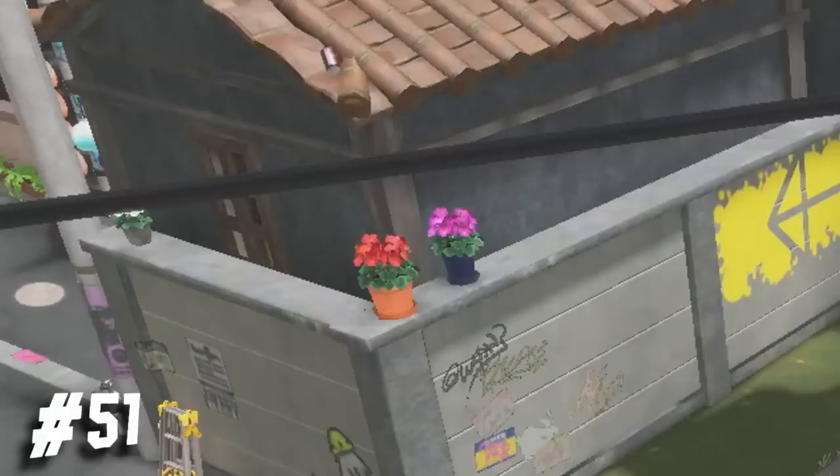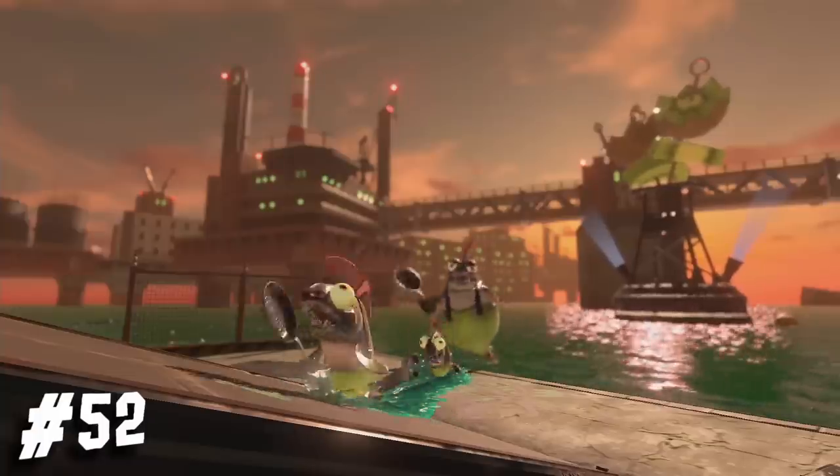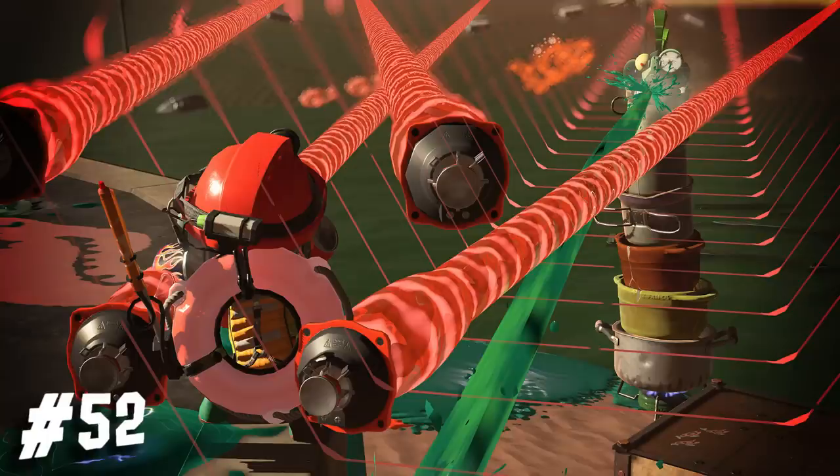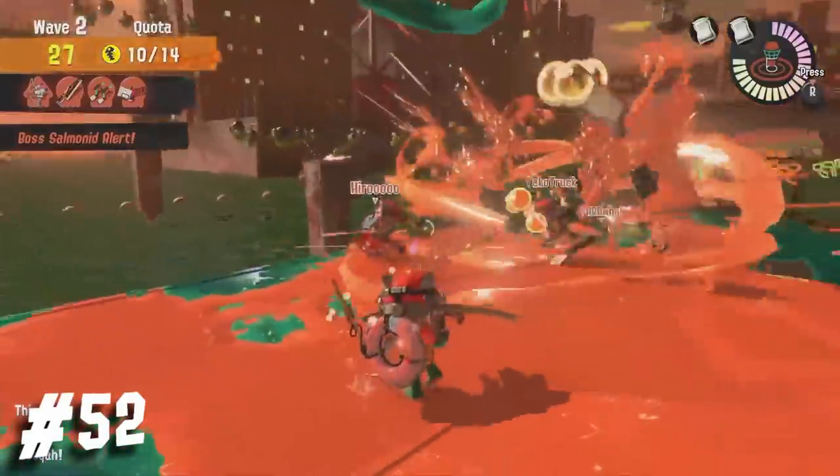We got multiple different specials available in Salmon Run: the Wavebreaker, Inkjet, Triple Inkstrike, Crab Tank, Killer Whale 5.1, Reef Slider, and possibly a lot more.